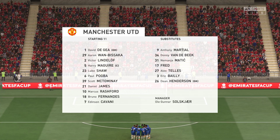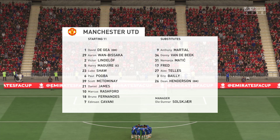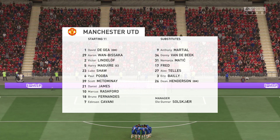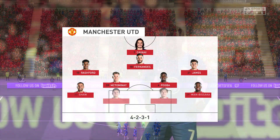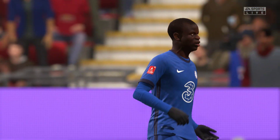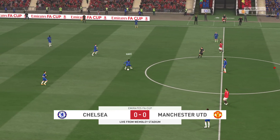Here's the lineup for Manchester United: David De Gea stands between the posts, Harry Maguire plays alongside Victor Lindelof in central defense, and the main striker today is Edinson Cavani of Uruguay. Thank you for attending Wembley Stadium — enjoy the game. And the match is underway.